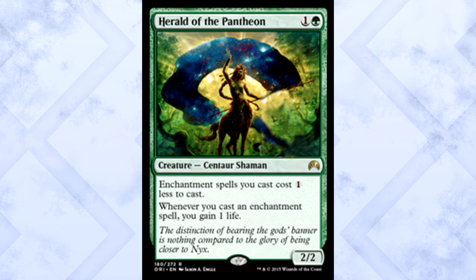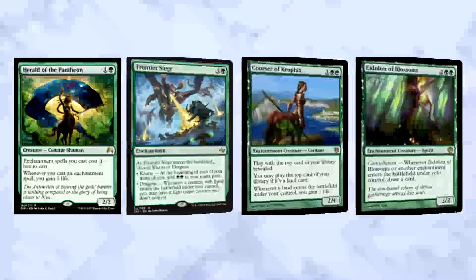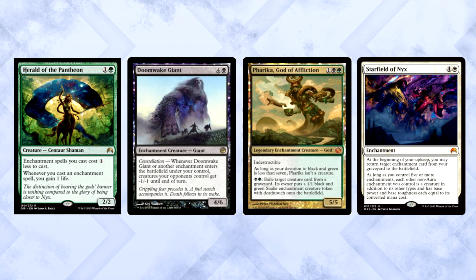Herald of the Pantheon is 2 mana for a 2/2 Centaur Shaman. Enchantment spells you cast cost one less to cast. Whenever you cast an enchantment spell, you gain one life. Is Magic Origins becoming the set where they put all the awesome enchantments they couldn't fit into Theros? Having an enchantment lord is crazy. Play it with Frontier Siege, Corsar of Kruphix, Eidolon of Blossoms. Constellation could definitely make a comeback with this card. This is going straight into Angus Mackenzie — just be afraid.